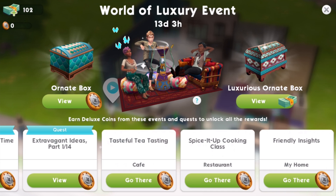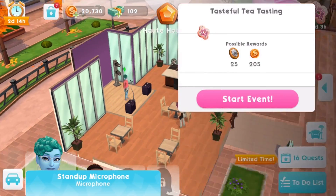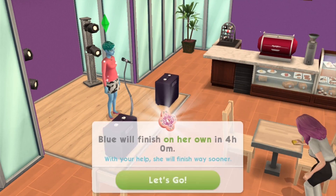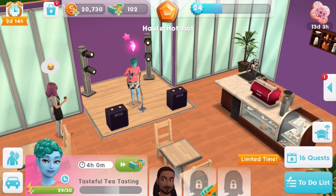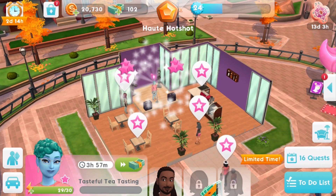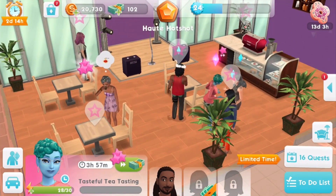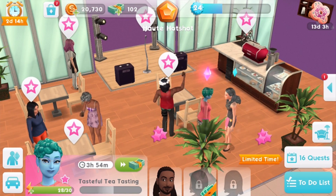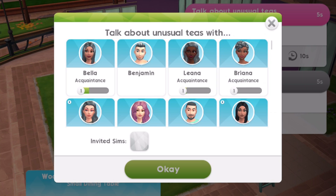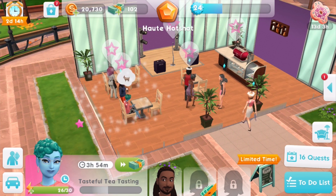In the meantime, let's go and check out some of the other repeatable events at the cafe, the restaurant, and the friendship event you can also do at home. The first one is at the cafe, so we can start the event here. She'll finish on her own in 4 hours, but let's go ahead and take her through some of the tasks. There are a whole bunch of different themed tasks she can do at the cafe, and they all match up with the World of Luxury theme of the event.